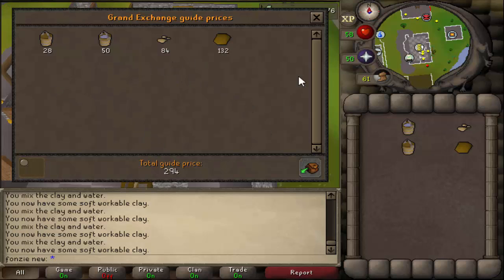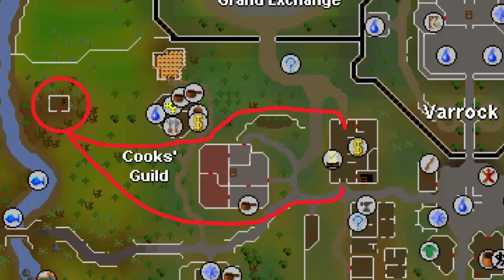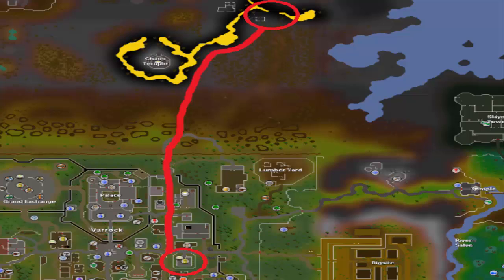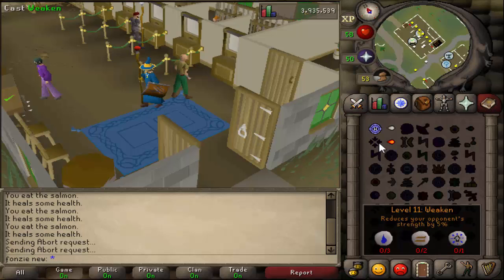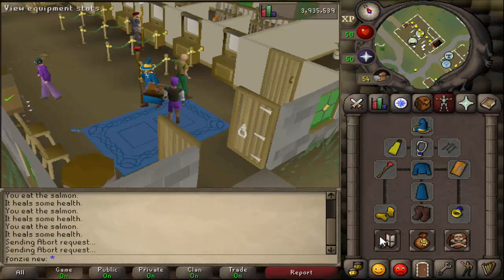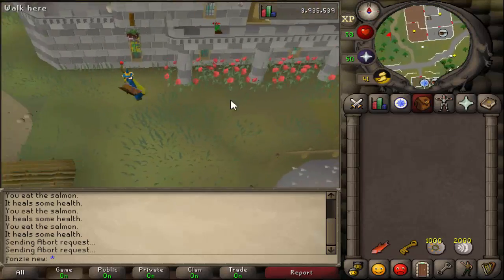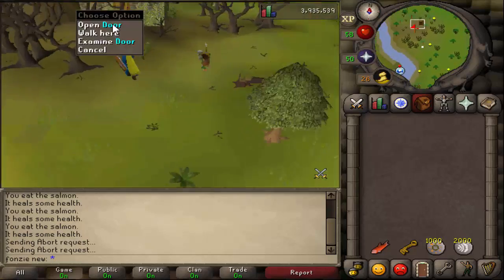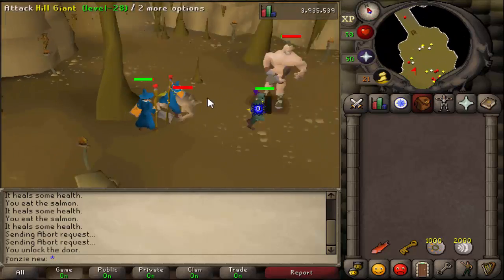For the second method we're going to be killing hill giants. The requirement is a beginning combat level - hill giants are level 28, so keep that in mind. I also recommend you buy a brass key from the Grand Exchange. There are two locations where you can kill them. If you want to kill them in a safe area, you will need the brass key.